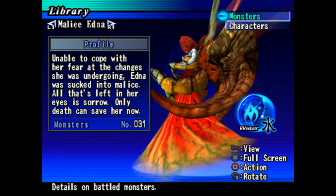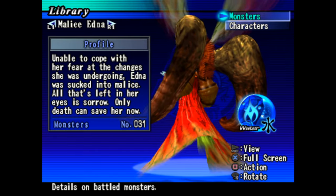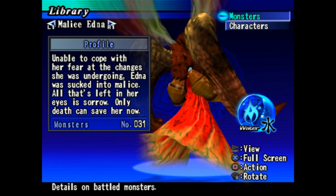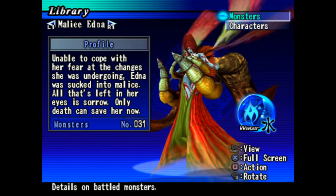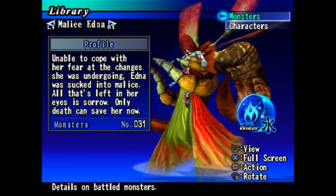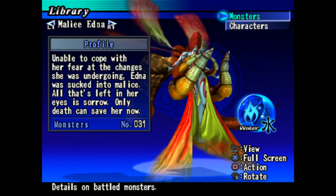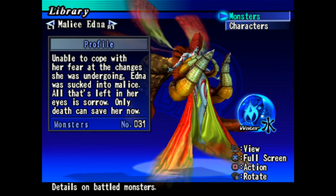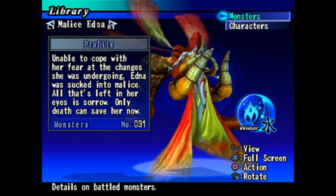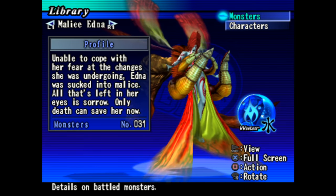She looks interesting. I don't know what's coming out of her head - is that hair? Is that an extension from her hair? She looks cool though. Malice Edna: unable to cope with her fear at the changes she was undergoing, Edna was sucked into malice. All that's left in her eyes is sorrow. Only death can save her now. Damn.